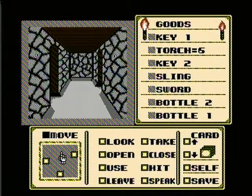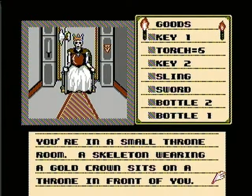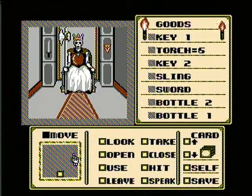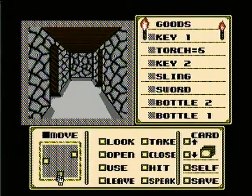It's a passageway with two arches, so let's move this way. Okay — you're in a small throne room. A skeleton wearing a gold crown sits on a throne in front of you. Wait, I don't think this is where I'm supposed to be. No, this is not where I'm supposed to be. I'm a little ahead of myself — we'll be there in a second.